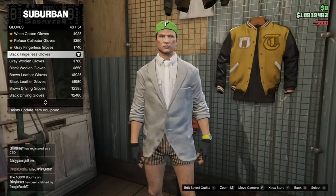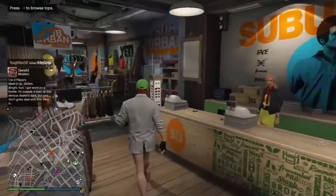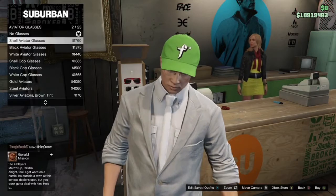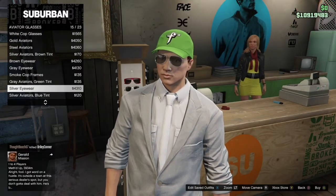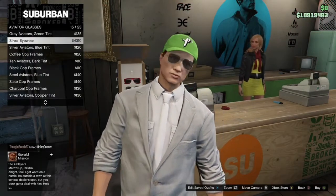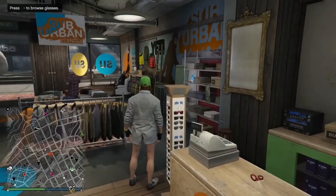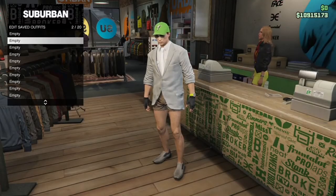Make your way over to the glasses, go to aviator glasses and purchase the silver eyewear — number 15. Once you have that, come save the outfit. When you save it, make sure you save it in an empty slot that's on your main character. So if the outfit on your main character that you didn't want to lose was in slot 20, just save this in a different slot.